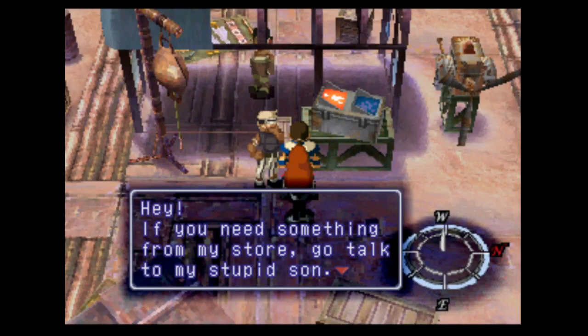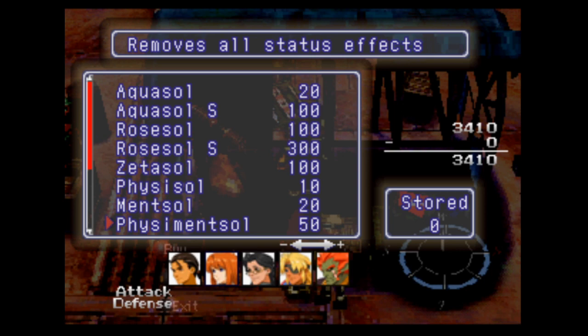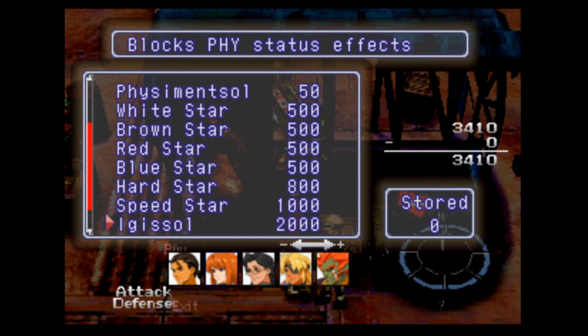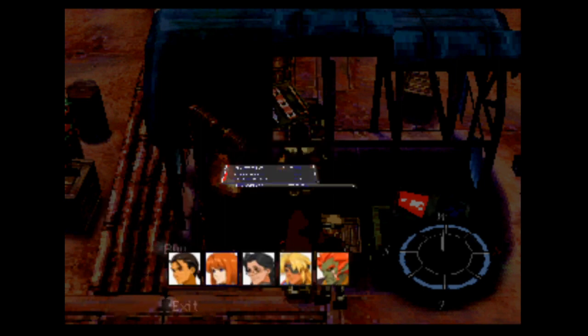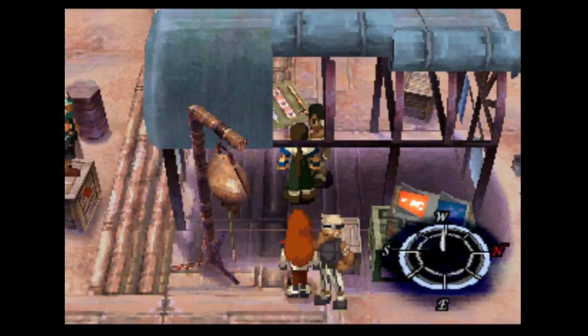Hey, if you need something from my store, go talk to my stupid son — father of the year right there. Let me see what you got. Fizzy Mensal? For only 50 gold you get something that removes all status effects. White Star? Brown Star? Brown Star just sounds like a bad time, like at the Taco Bell. I guess these are just for elements and stuff, and actual buffs — increases defense. I don't think anything increases attack. I guess I can always just sell some stuff; probably don't need that much money at one time. Let me just keep some of my gold nuggets for later.